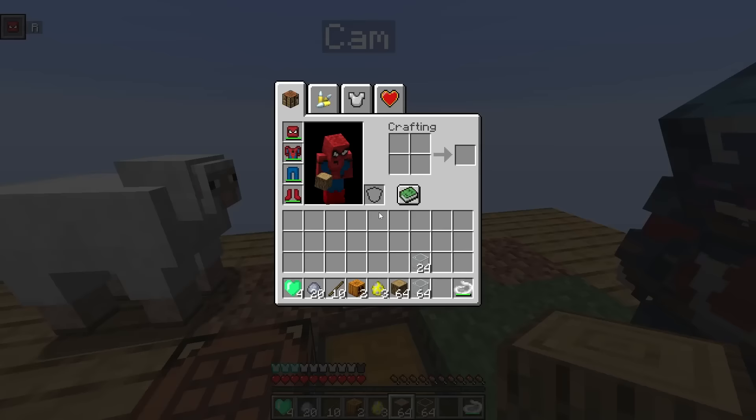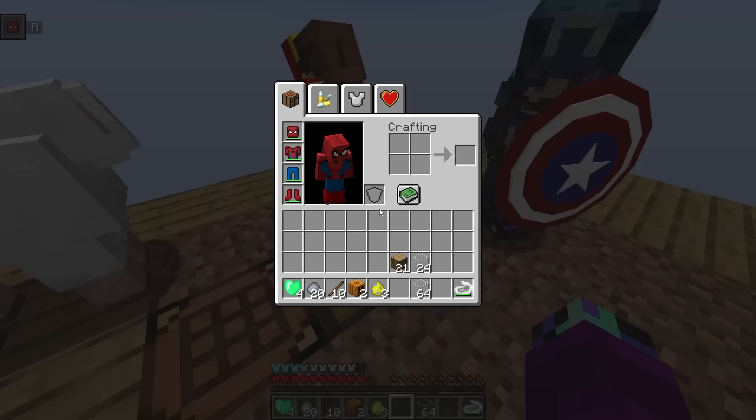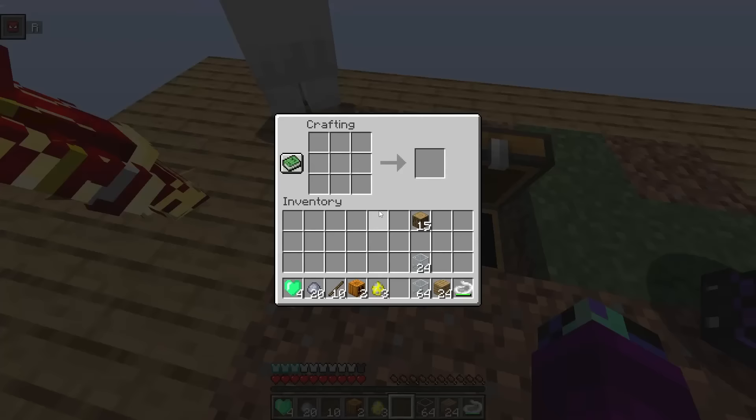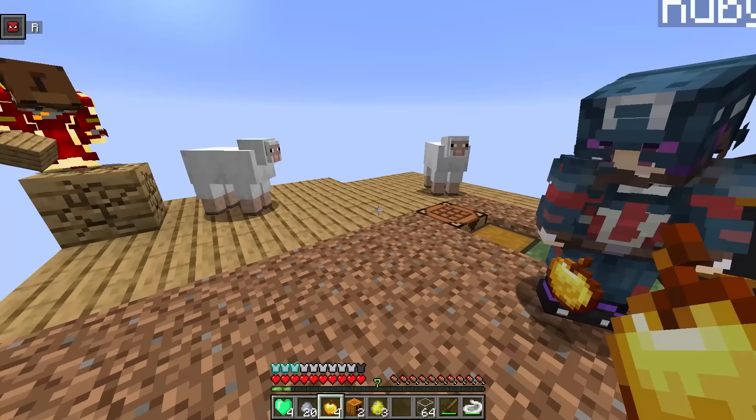We can use this to start upgrading our base — we can make a house! Everyone take a little bit of wood. Now we gotta start upgrading, but I also want to see what happens if I take out one of these golden apple cows. Did he drop a golden apple right away? Guys, he dropped five golden apples! This Joker guy is going down.